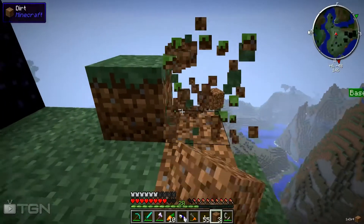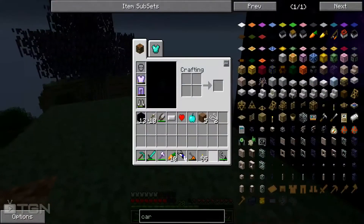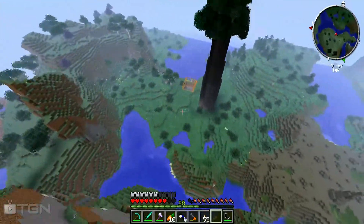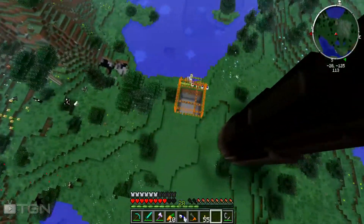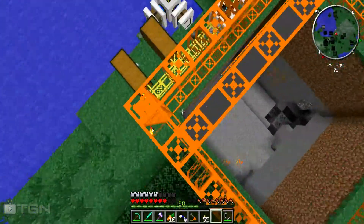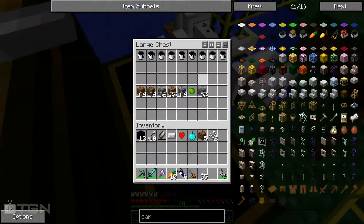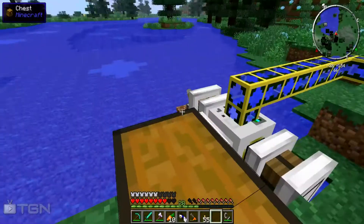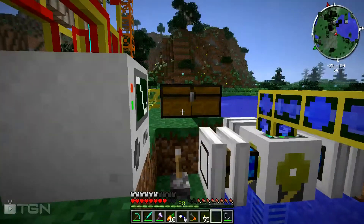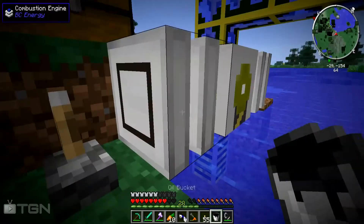Let me actually go back to check on my quarry. Oh, that was a close fall! Let's see how you're doing, quarry — looks like you've gotten something good: we got coal and nice uranium, and a lot of cobblestone. It looks like they've only used one bucket each.